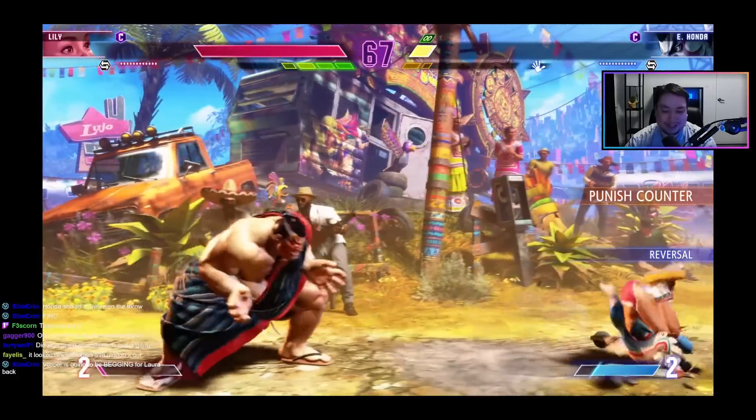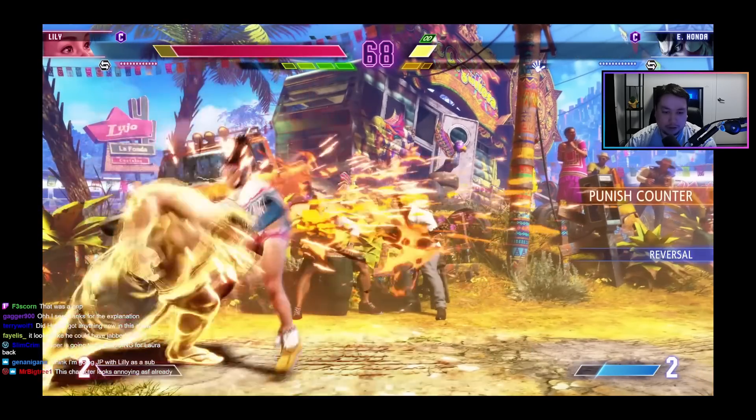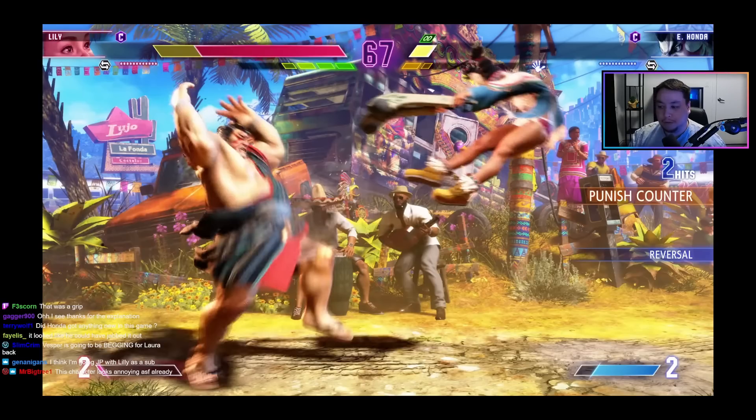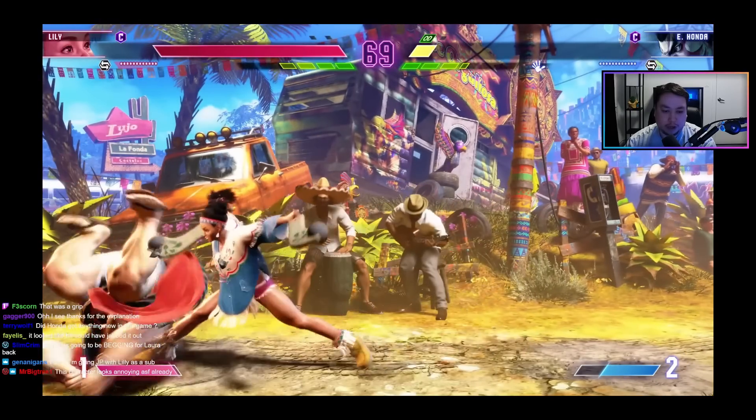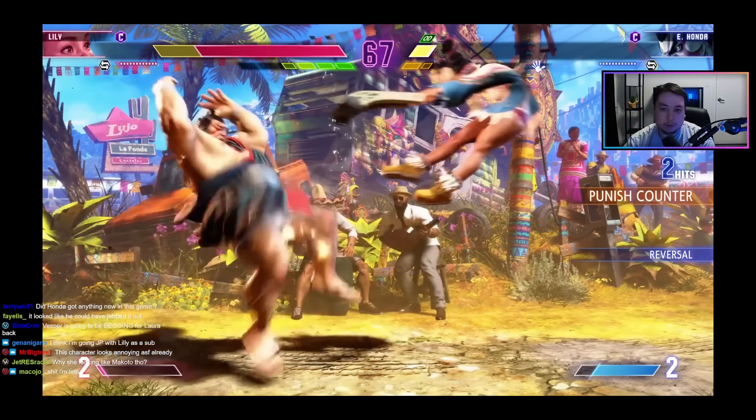Was that a reversal? It was, but it was armored — interesting. We have a theory that every character has some type of invincible reversal in Street Fighter 6. Even though this was armored it doesn't look invincible, but I'm going to assume this was the OD headbutt with armor from frame one — in Street Fighter 5 it was armor from frame three so it wasn't a real reversal. I wonder if this is throw-invincible. With JP he's got the OD counter as his reversal type. The only character I'm not 100% sold on having a reversal is Dhalsim.